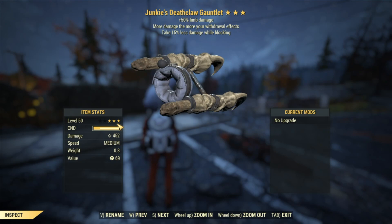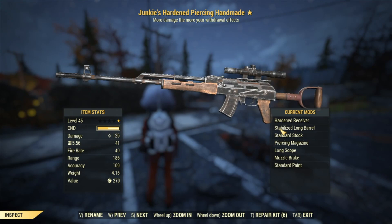Bear in mind you can improve all of these weapons a bit further to get maybe 20 to 30 extra damage. The deathclaw gauntlet is outputting 450 base damage, so with perks and mutations we can push that up further. Rounding things out, we've got a junkies handmade with a hardened receiver — no suppressor just yet — outputting 125 base damage.